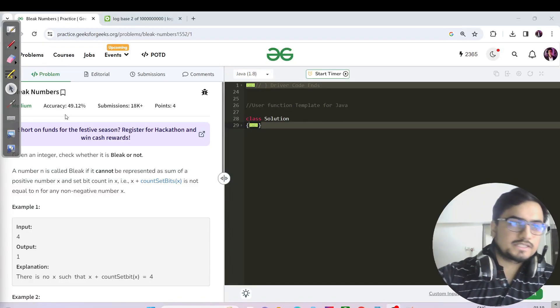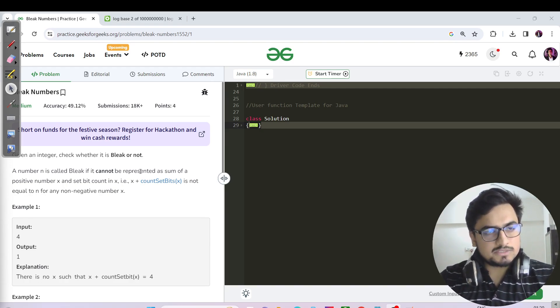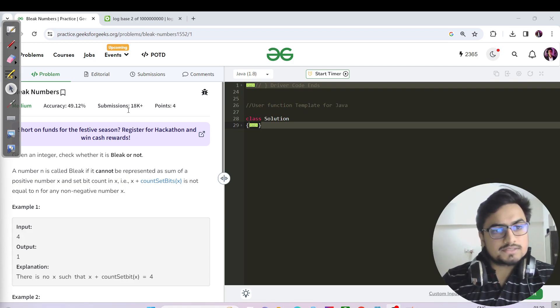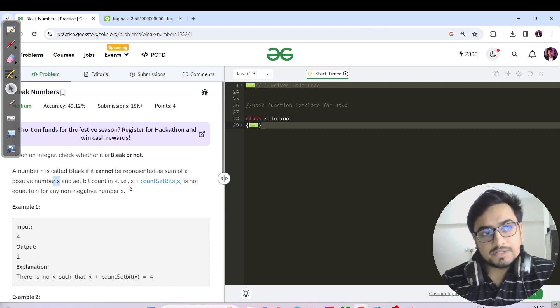Hello everyone, this is Akshay here. Let us continue with today's GFG problem. Today's question is Bleak Numbers. It is a good question based on one prerequisite: counting set bits in a number. This question has two approaches — the first one is naive, just doing what the question says, and the second one is a bit observational.